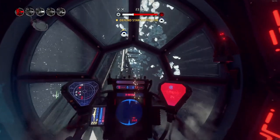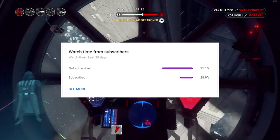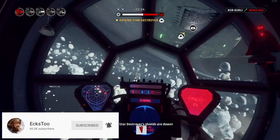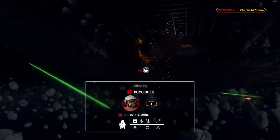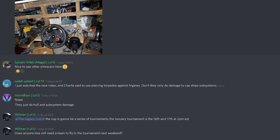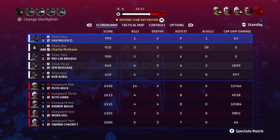Before jumping into today's video — over 70% of you watch our videos and aren't subscribed, so hit that subscribe button and ring the notification bell for more tips and tricks on winning in Star Wars Squadrons. Also, if you're looking for a squad to play with, head over to our Discord — we have a chat room dedicated to finding a squad and voice comm rooms for getting into games together.